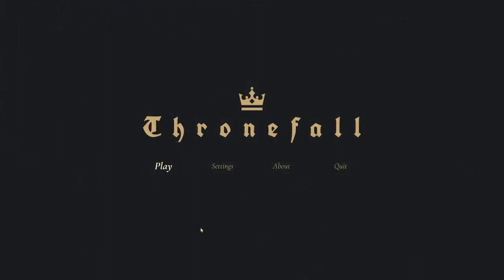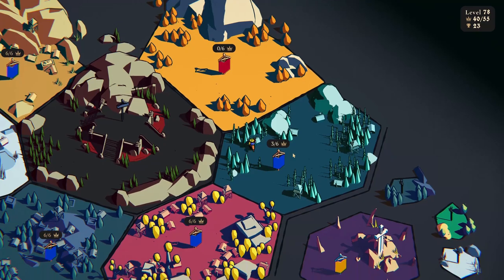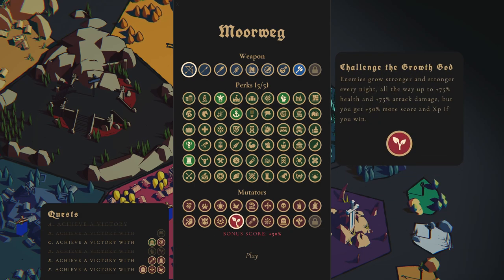Welcome back everyone to another episode of Thronefall with me, Dr. Munchkin. Last time, if you've been following along, we've been working on the new levels — in particular, Morwig, which unleashes some ghosts in an evil crypt for us to try to defeat. Last time we went ahead and completed option D, which was the challenge of the growth god. That was a little bit difficult, but not terrible.